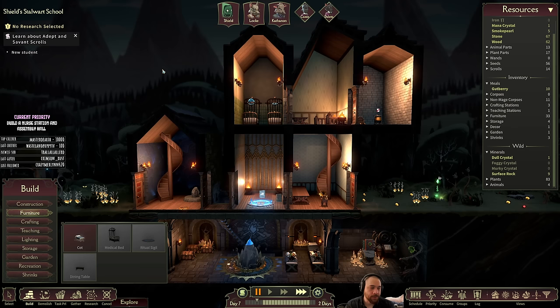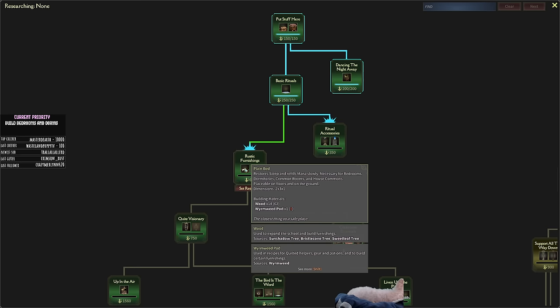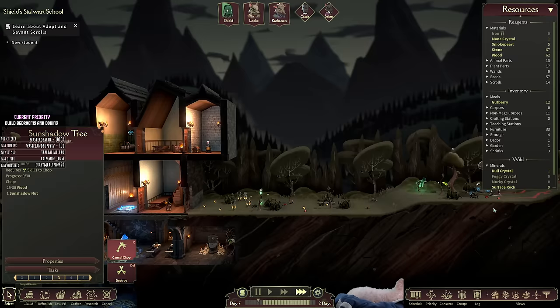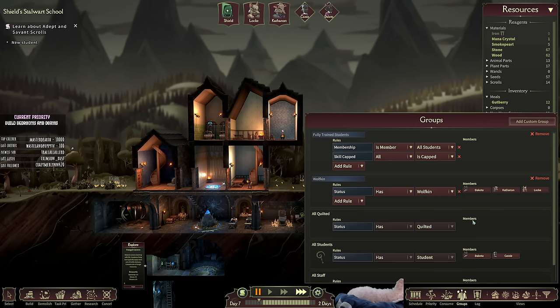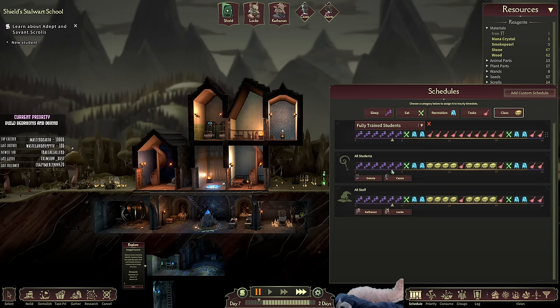The priority you gave me is to focus on bedrooms and dorms. Let me unlock the Odicam. For that we're going to need the research over here — rustic furnishings — to unlock the ability to make regular beds, not just cots. One thing to also notice is the fully trained student group. Cassie and Dakota don't belong to it because they aren't fully trained, so they automatically are put on the normal student schedule, not the fully trained student schedule. That's completely automatic.